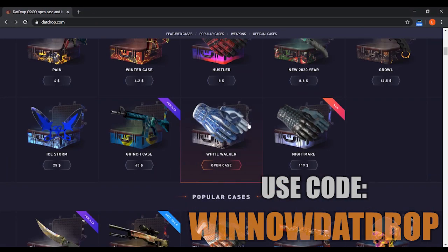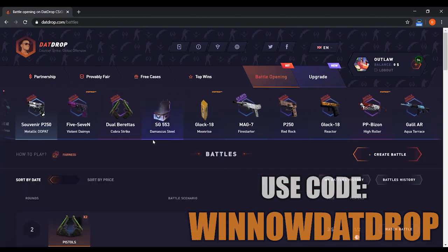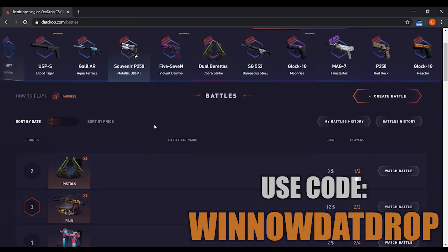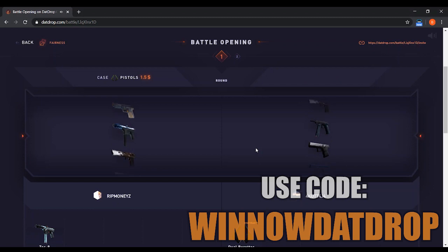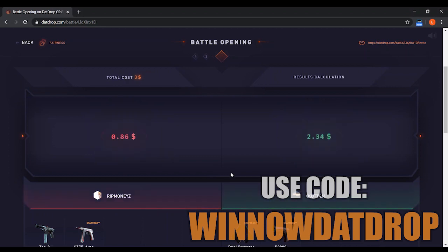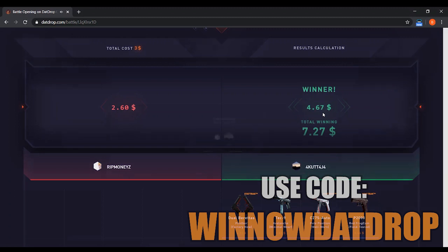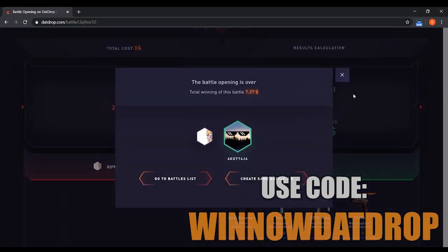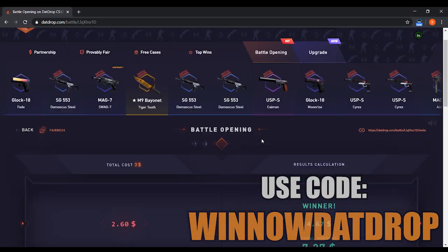I also want to talk about some of the other features. They have the battle opening, which in my opinion is the best part about Dat Drop. Basically, you can open a case versus another person. Let's watch this pistol battle right here — there's two people, they spin a wheel, and the person who gets the better priced item wins both items. So say you pay $2 for a case: the person who wins the better item ends up taking the entire pot. So this person won $2.60 but this person won $4.67, so the person on the right wins the entire pot, which I think is really cool.